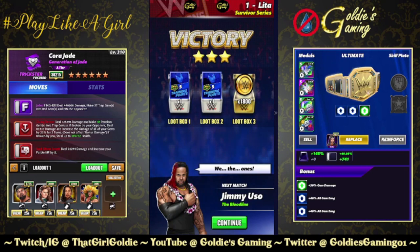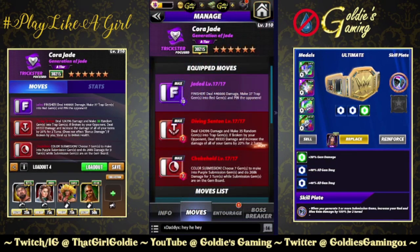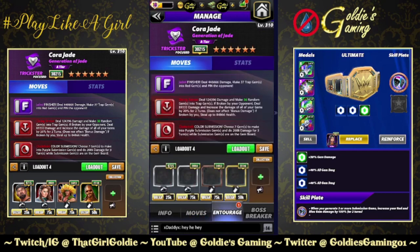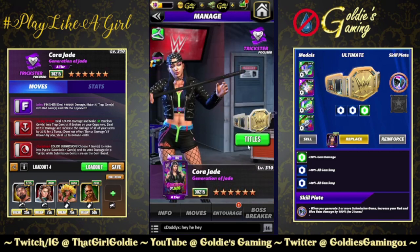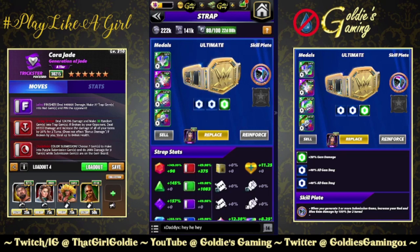Let's take a look at the 6-star build. We're using the finisher and the traps, but bringing in the 6-star move: the Choke Hold, 7 MP, color submission. Choose 7 gems to make into purple submission gems and do 268,000 damage for 3 turns while submission gems are on the gem board. Sticking with Butch, Piper, and Dragon, bringing in Hall of Fame Snoop for that extra 20% to red gems, and using the Gremlin's Ears plate.